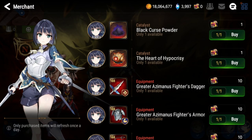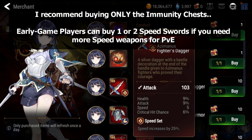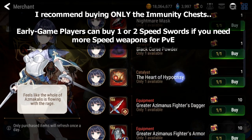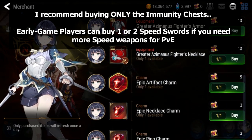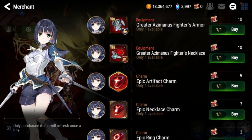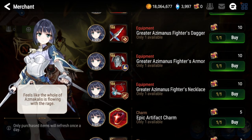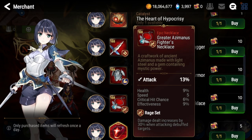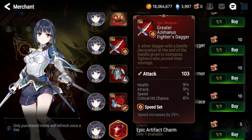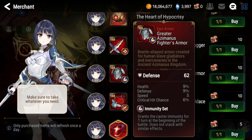For early game players, you might want to buy one or two speed swords to get your PvE teams online, and then after that start buying the immunity chests. Everything else I would not consider — do not buy the catalysts no matter how tempting. Artifact charm necklaces and rings you don't buy here; you can get those from the normal store, and in the normal store you don't really want the necklace or ring charms anyway since those are easy to farm compared to artifact charms.